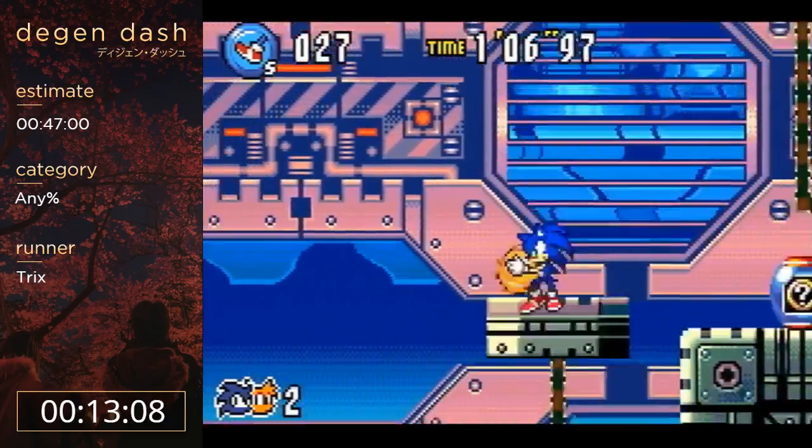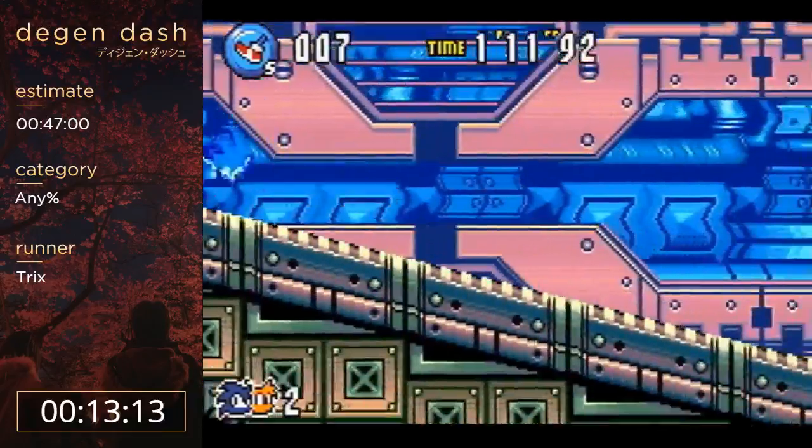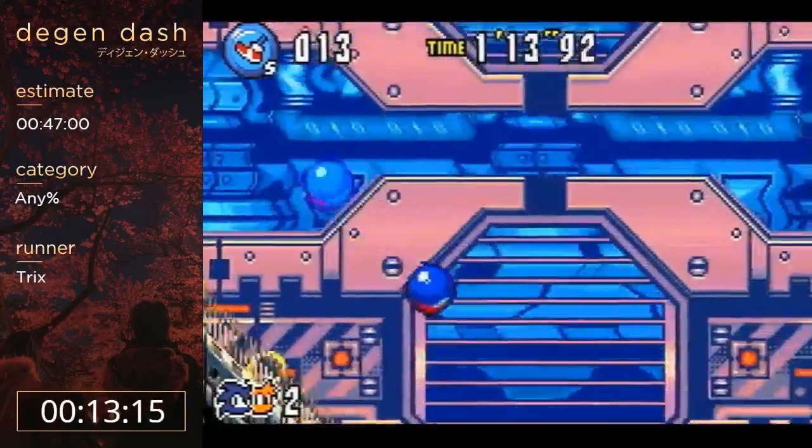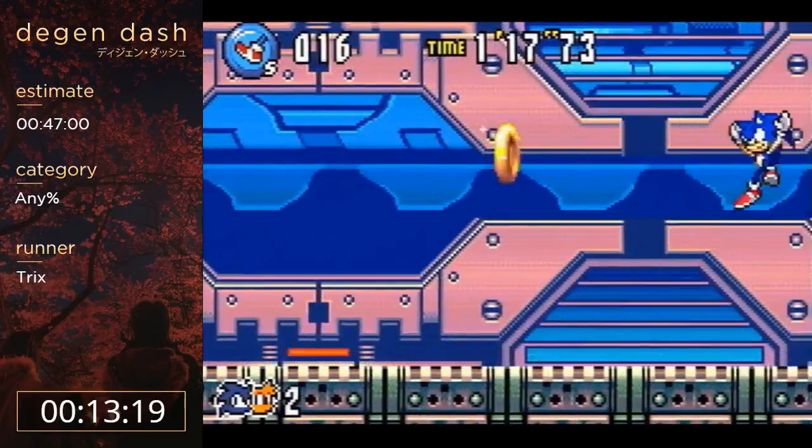This is one of the hardest parts of the level. I want to land on this platform and jump off it and use Tails' tag action in the air. When you use Tails' tag action in the air, it gives you flight instead of a big jump, and that's useful in a few places. Just a few more big jumps. That level - the beginning was kind of sloppy, but the end went pretty well.